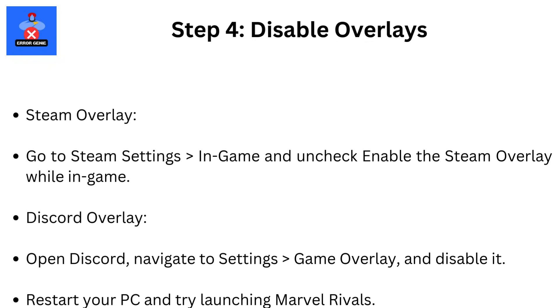Step 4: Disable Overlays. Overlays like Steam or Discord can interfere with the game. For Steam Overlay, go to Steam Settings, then In-Game, and uncheck Enable the Steam Overlay while in-game. For Discord Overlay, open Discord, navigate to Settings, then Game Overlay, and disable it. Restart your PC and try launching Marvel Rivals.